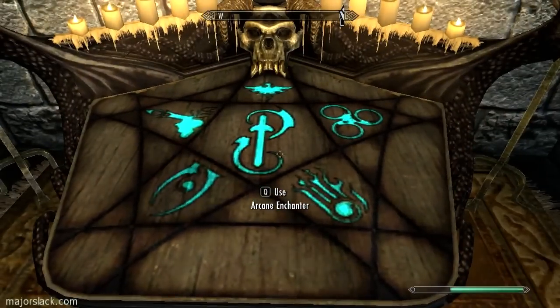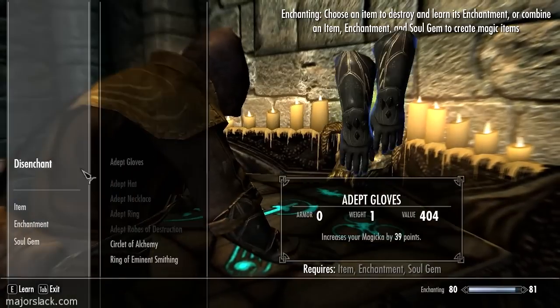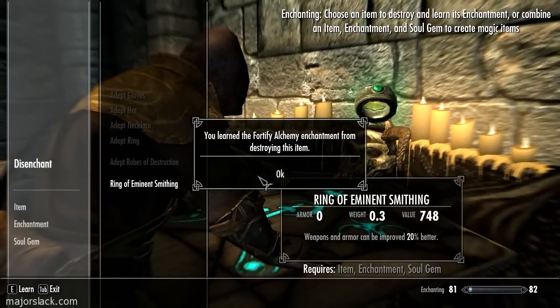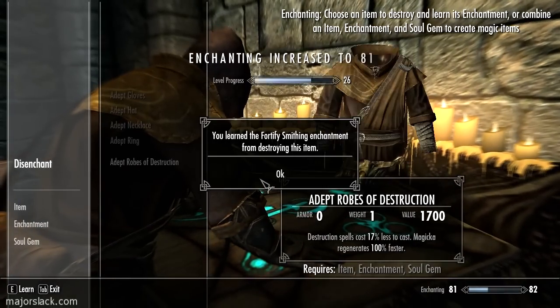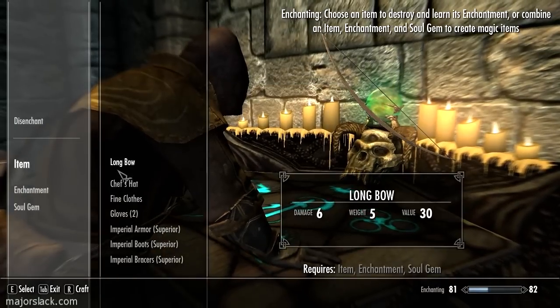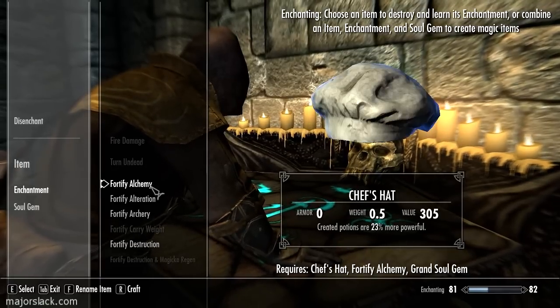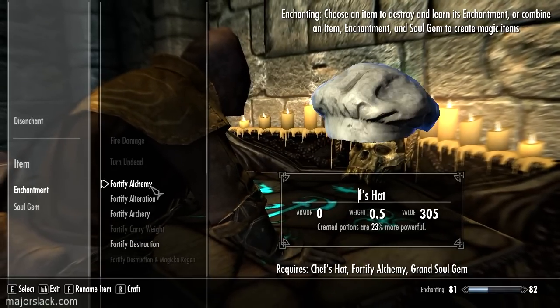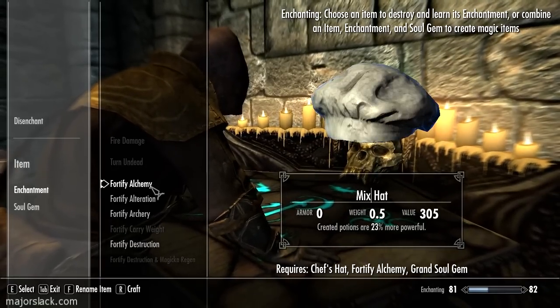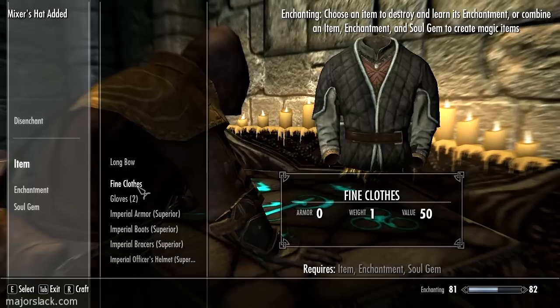I'm not using fortify enchanting potions because I cannot create strong enough fortify enchanting potions at this point that will have an impact — they just won't have any impact at all, so there's no point in making them and using them. So here we go — enchanting a hat, some gloves, a ring, and a necklace with a Fortify Alchemy enchantment. They all come out at 23%.